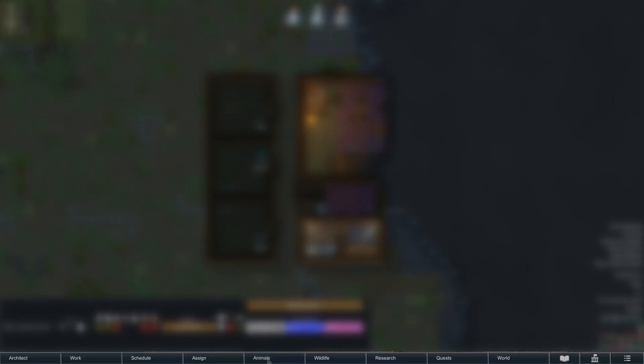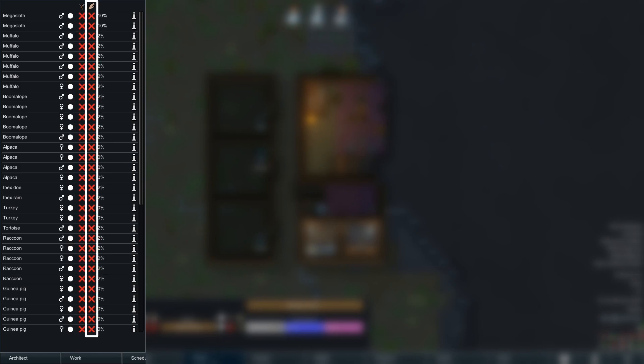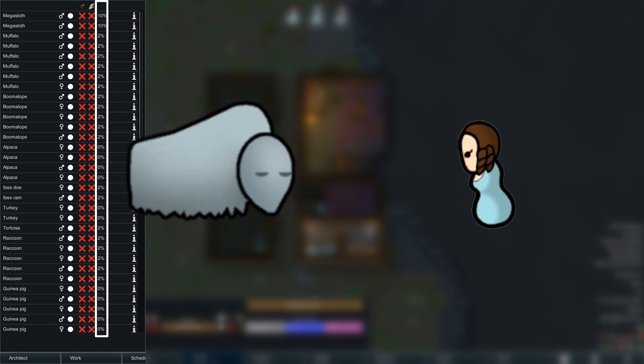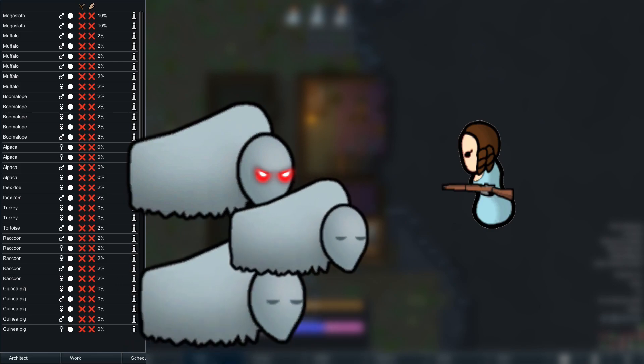To get meat, we can go and hunt. If we check the wildlife tab, we can see which animals are on the map and we can choose to either hunt or tame them. As we need food quickly, we will go and hunt. Please do keep an eye on this percentage — this means how much chance there is that an animal will go and seek revenge. Are you hunting that muffalo that is part of a pack? Watch out! They could all turn manhunter and hunt you down.